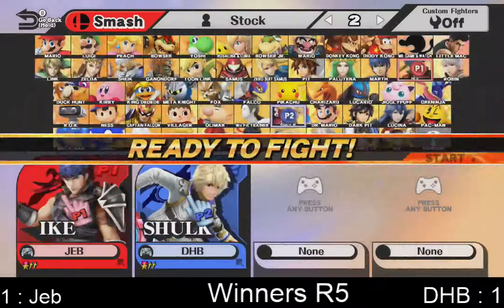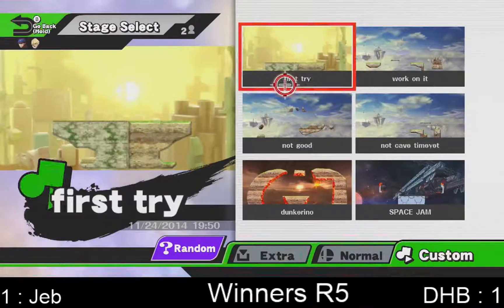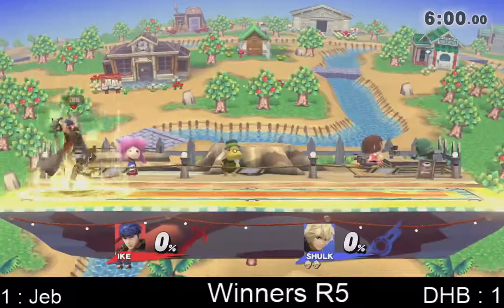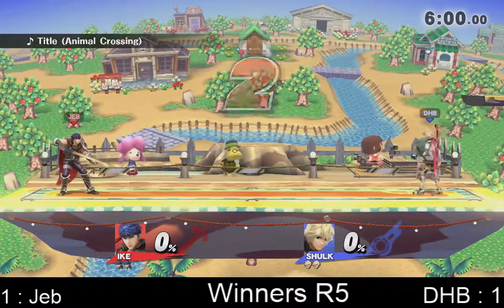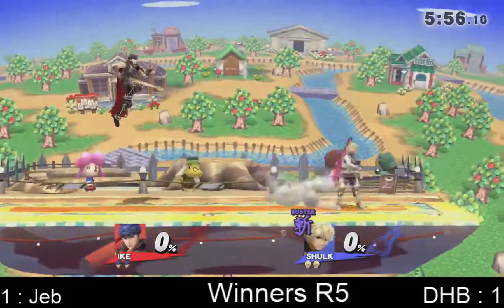So one going into round three here — winners round five. Jeb really pulling it back there, really showing off how long he can edgeguard and how long he can cover the stage options. I think if DHB's gonna win, he's gonna have to keep him on stage — just play the middle of the stage and don't get hit too much. Back to Buster — it worked for him.